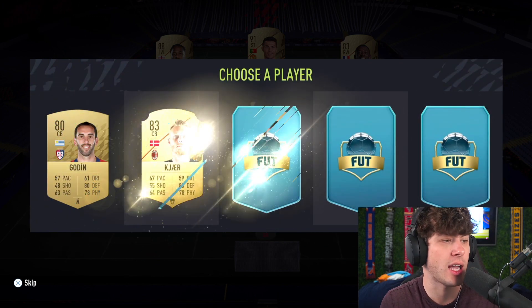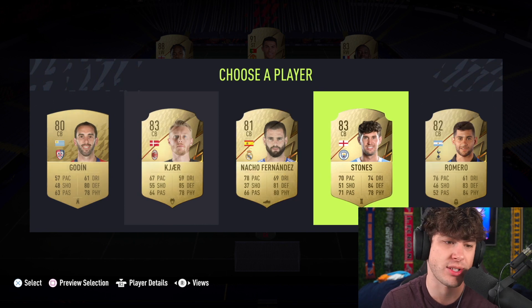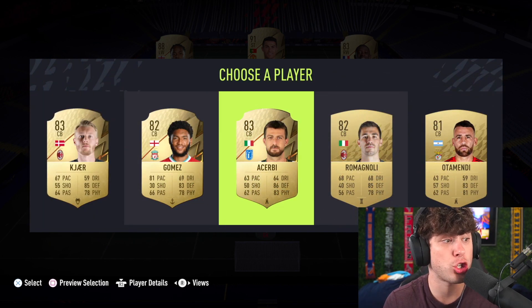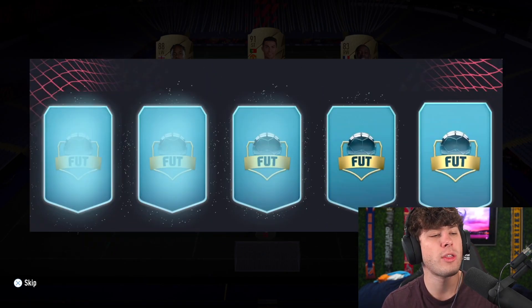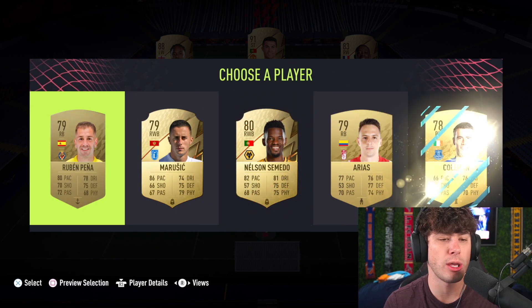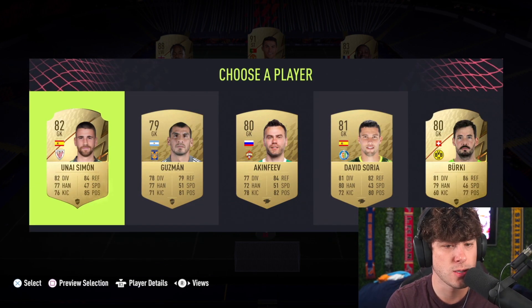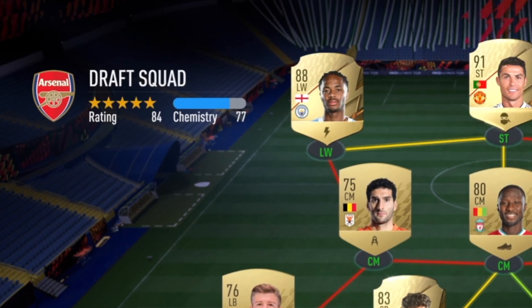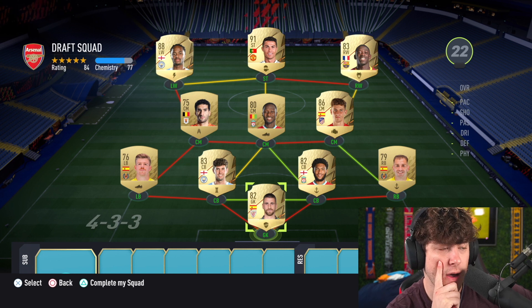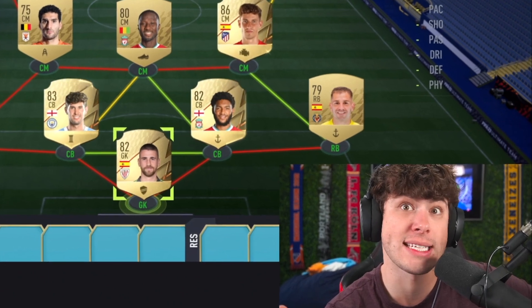Ruben Diaz perhaps. Again, an icon - an icon's all we need to complete this. John Stones or Nacho - it's got to be Stones. Alright boys, second center back - Joe Gomez. Oh my God, this team's actually mental. And if we can end this with a La Liga right back, everything will be good. We do get one. We also get Nelson Semedo though. I think it's got to be Pena. Last player for the starting 11 - forgot about the goalkeeper right here. These are actually terrible picks. Starting 11, 77 chemistry. Oh man. Well, if we ended with 77 chemistry, we wouldn't even have a video - I think I'd have to release the entire squad.